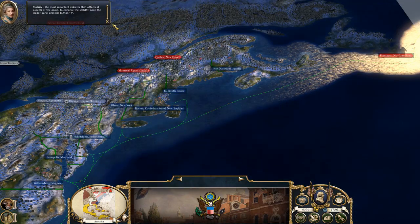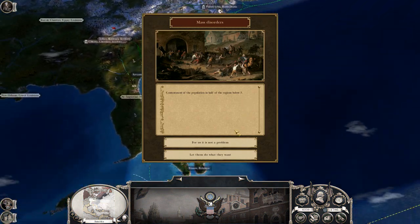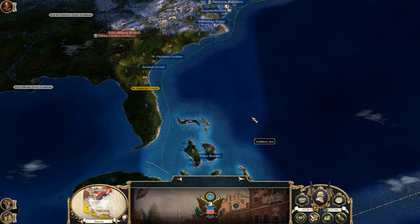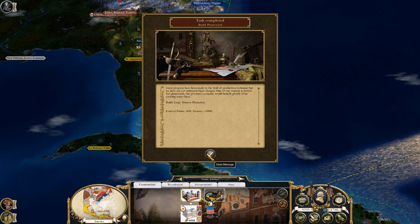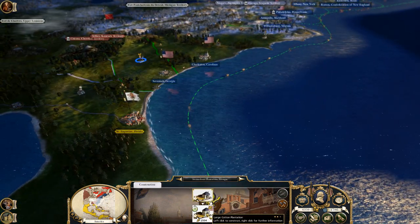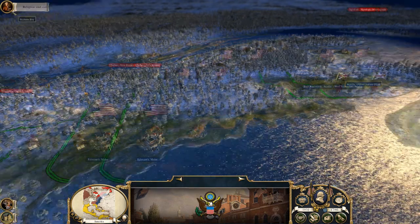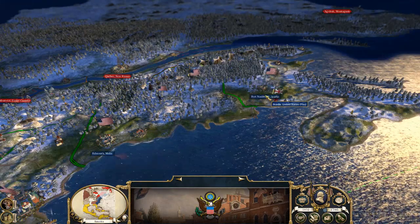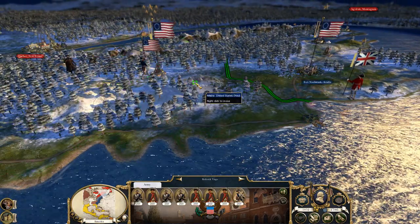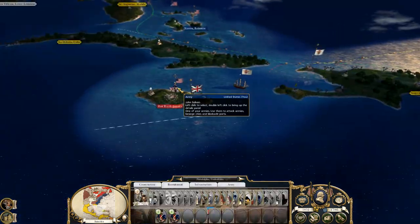Alright, here we go. Let's find out what's going on here. Mass disorders — have we got another one? Yes, it is a problem. I've got to build a tobacco plantation. Technically, we have been invaded — Britain has landed that force. They landed it at Acadia because I guess they're trying to take Acadia back. We might be over sooner than we think. We go ahead and attack Jamaica.